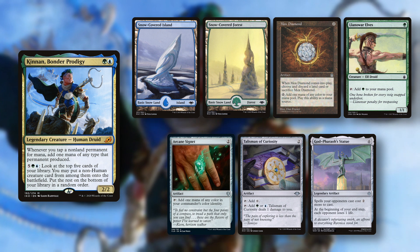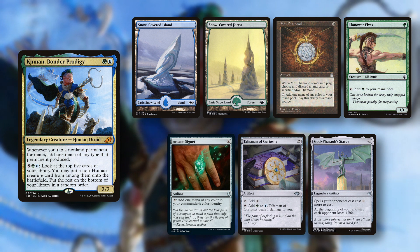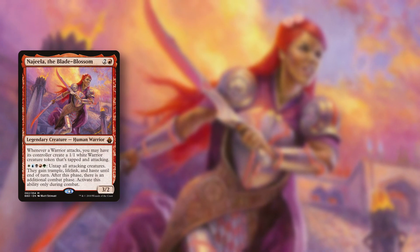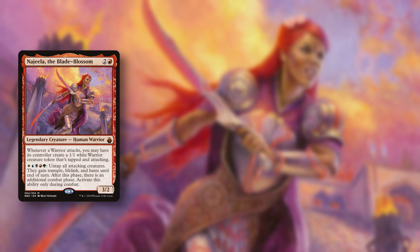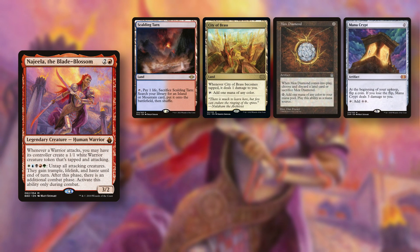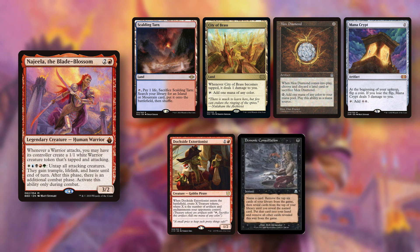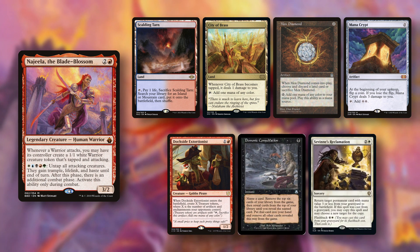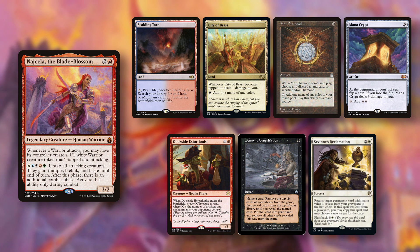He kept this hand mostly to screw with Memo because that's his job as a younger brother. Memo goes third with his Najeela list. His opening hand consists of a Scalding Tarn, City of Brass, Mox Diamond, Mana Crypt, Dockside Extortionist, Demonic Consultation and Savine's Reclamation. This hand allows Memo to cast a turn 1 Najeela and tutor for the combo very easily.